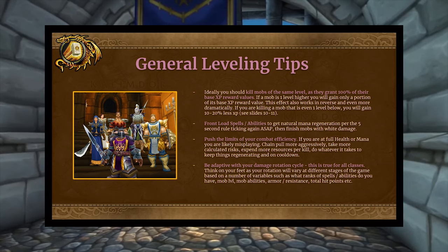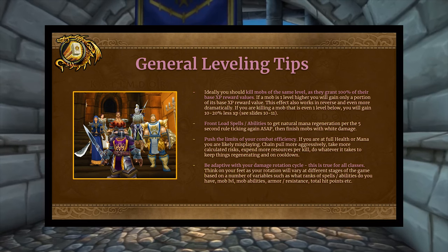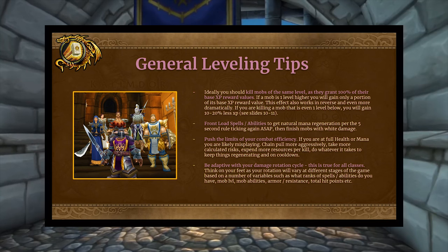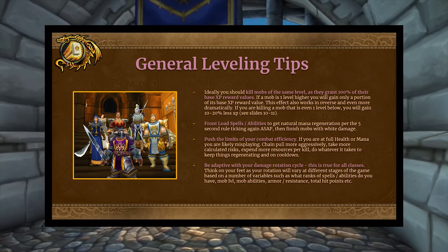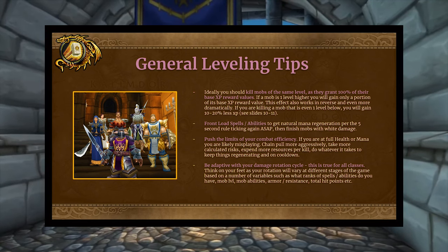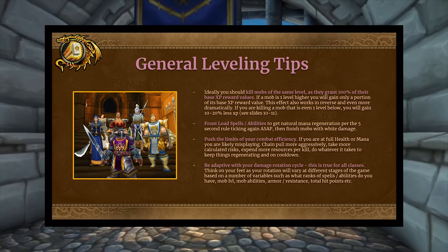As a mana user, you're going to want to front-load your spells and abilities to get that natural mana regeneration per the 5-second rule ticking again as soon as possible — ideally finishing mobs off with white damage if it's efficient to do so. Push the limits of your combat efficiency. If you are sitting at full resources, you're probably misplaying. You need to be more aggressive about chain pulling and taking calculated risks.